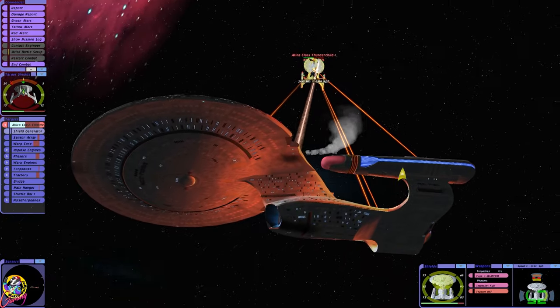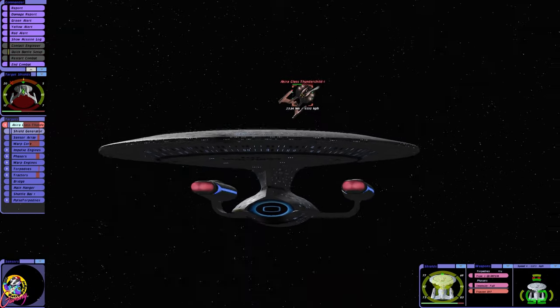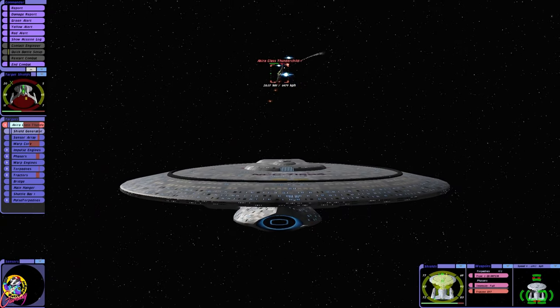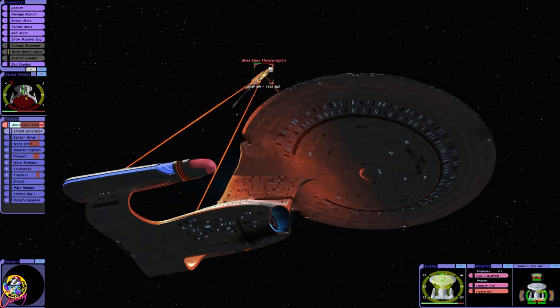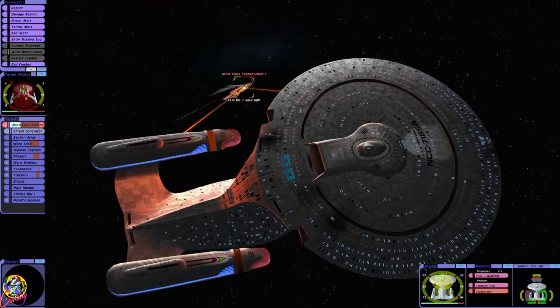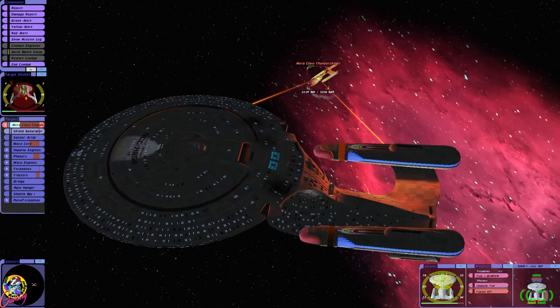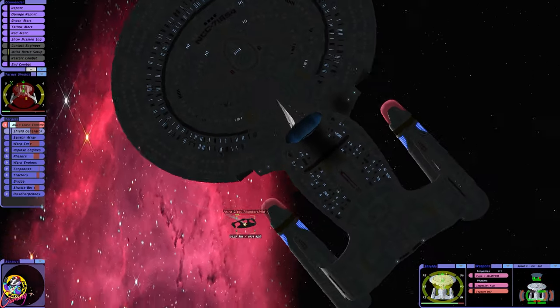The phasers on the warp nacelles on the ship are the most powerful. Target hull integrity at 50 percent. Trying to rotate around to distribute the damage.